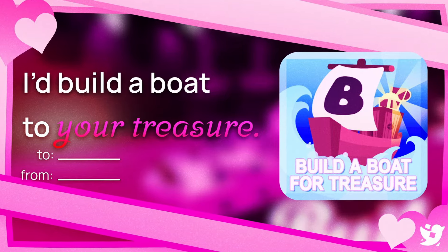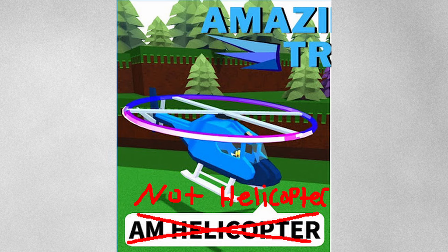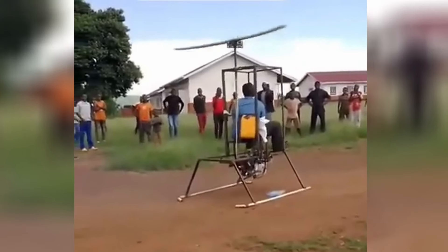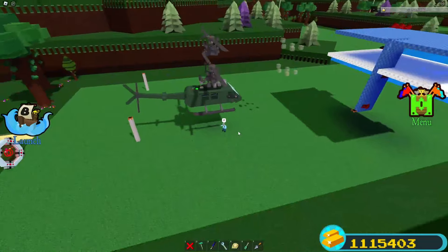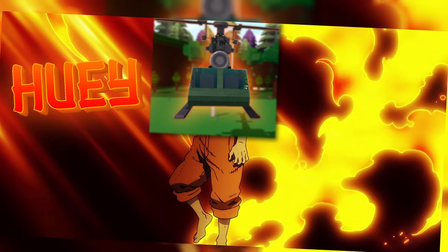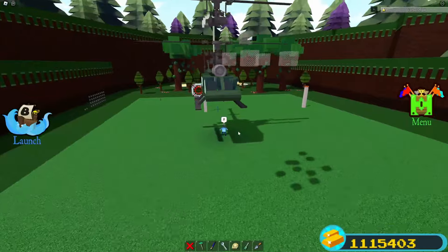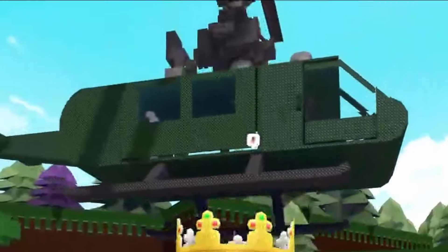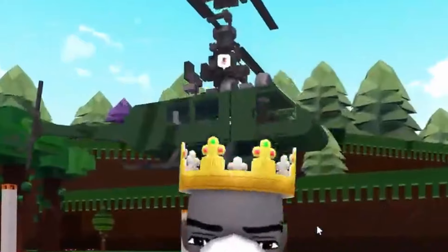So I made a helicopter in Build a Boat for Treasure, and my helicopter is crazy. Unlike all the other nerd helicopters that use jets and stuff, my helicopter uses thrusters and a real swashplate, like in real helicopters. Alright, so this is my helicopter right here. I call it Huey. Huey is a cool guy, look at him. You can tell I'm not a builder, but Huey is the most advanced helicopter in all of Build a Boat for Treasure.